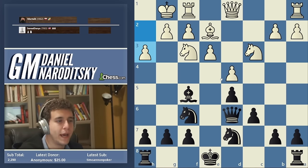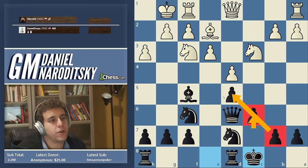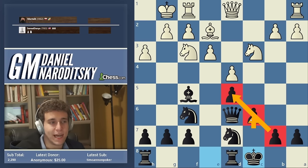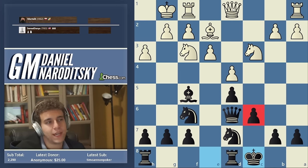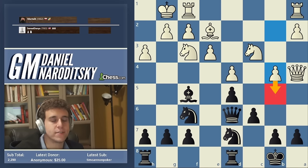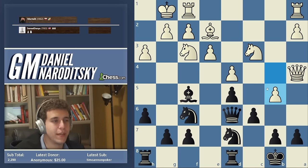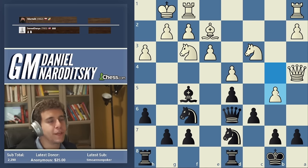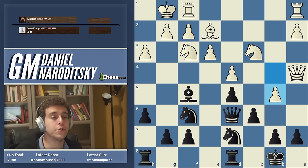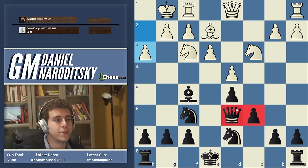Why didn't we castle queenside? The simple answer is we've damaged our pawn structure — it's good but not for sheltering a king. We have a hook on c6. For instance, Queen a4 hits the pawn and then b4-b5 is so much stronger when the king is on the queenside. In the meantime we haven't even started on the other side. White is clearly much faster and our king would just be weaker. You often do castle queenside in QGD positions, but here I don't like doing it with a pawn on c6.